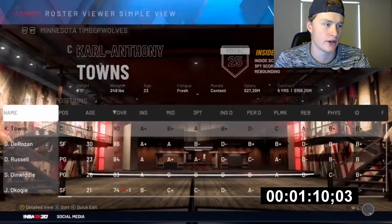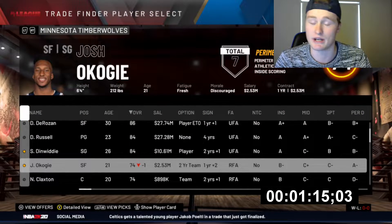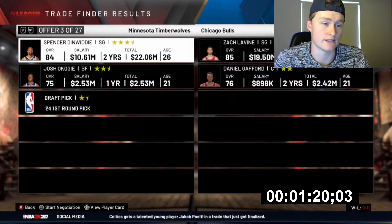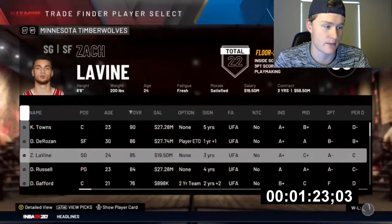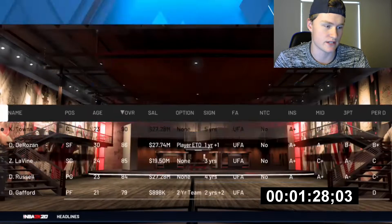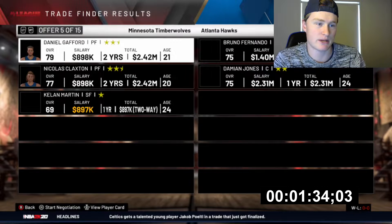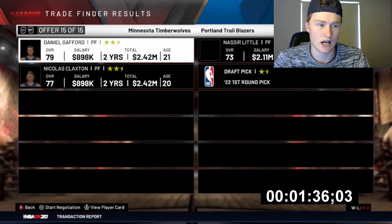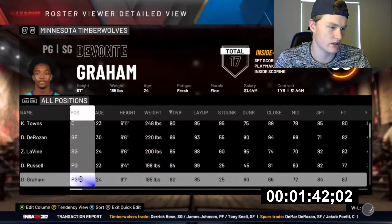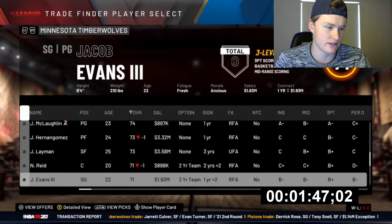We need a shooting guard and a power forward. We'll move Dinwiddie to the two and then try and pick up a better starting two guard. Zach LaVine will be very nice to bring onto the team. Now we need a power forward, which is a lot easier to find because we can just move a bunch of centers to the power forward — their trade value goes up heaps. I do see Devontae Graham, which would be handy to bring off the bench, unless we want to move him to shooting guard for a bit more trade value.